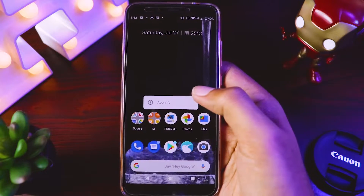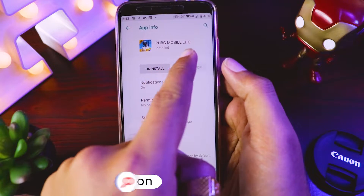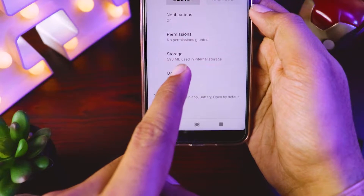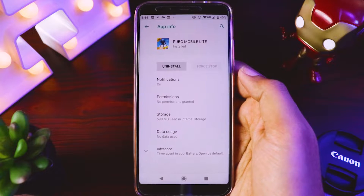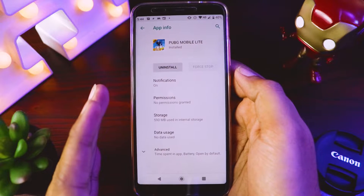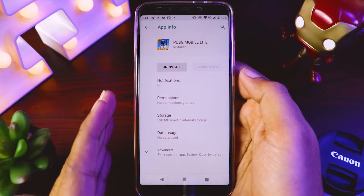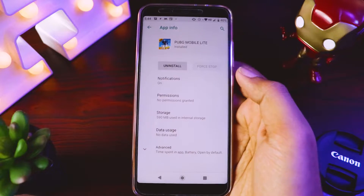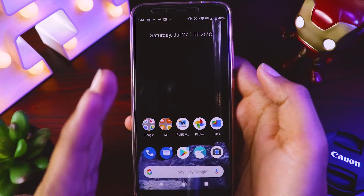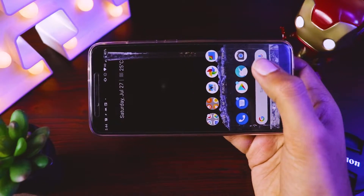I've already downloaded it and I'll give all the links in the description below. If I open the app info, you can see it says PUBG Mobile Lite, and the size is only 590 MB, which is far less than the actual PUBG Mobile which is somewhere around 2 to 3 GB and needs a lot of resources. PUBG Lite will cure this problem, and anyone can enjoy PUBG on their normal mobiles.